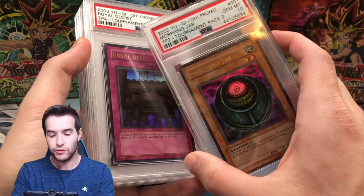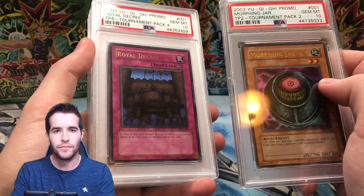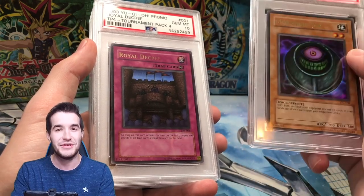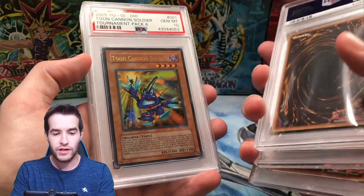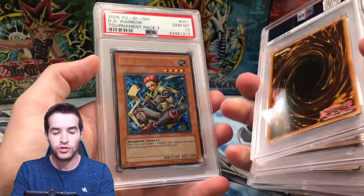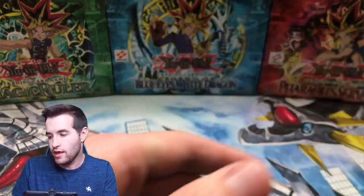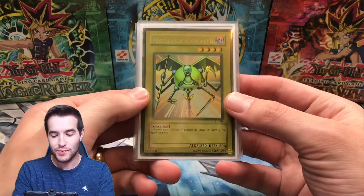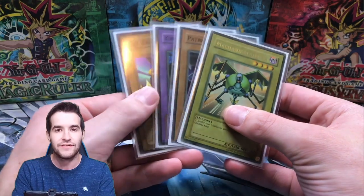I have completed six out of the eight Ultra Rares from Tournament Pack in PSA 10. I have Morphing Jar which is TP2. I don't have number one, Mech Chaser, and I don't have number three, Needle Worm. Then I have Royal Decree, Luminous Soldier, Tournament Pack 6, Toon Cannon Soldier, DD Warrior, and the Magical Armship. So I have six out of eight right now. I need the TP1 Mech Chaser PSA 10 - if we pull it and it's gradeable, that would be insane.